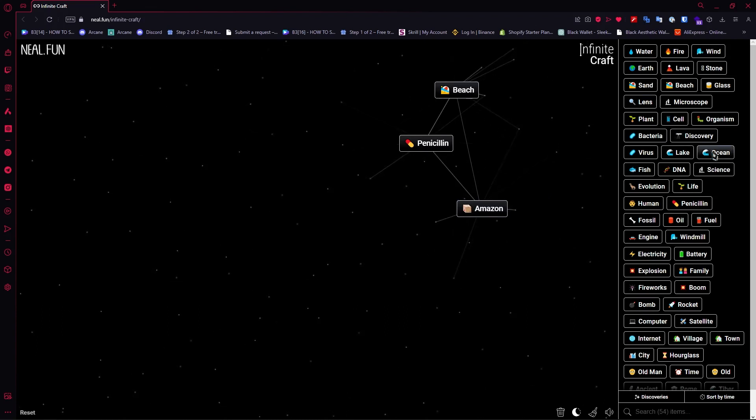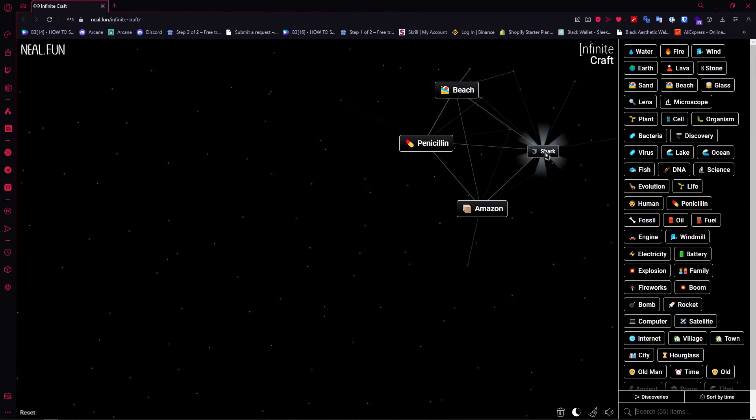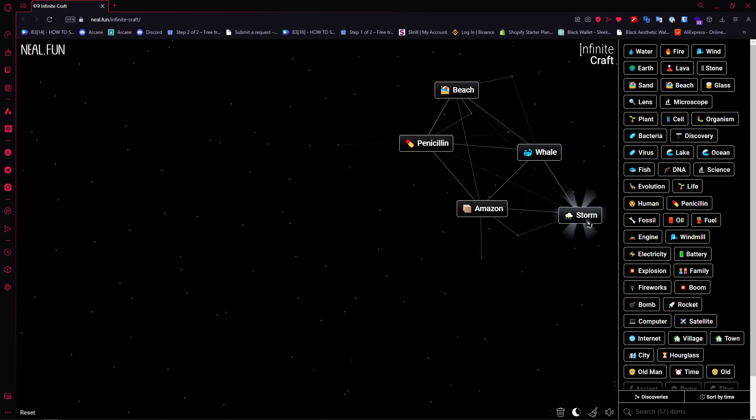Once you have Amazon, add ocean and then add water to create fish. Once you have fish, duplicate it to create shark. Once you have shark, duplicate it to create whale.